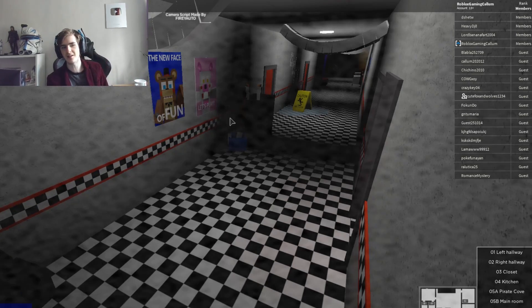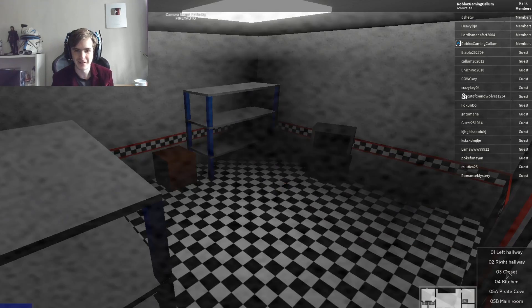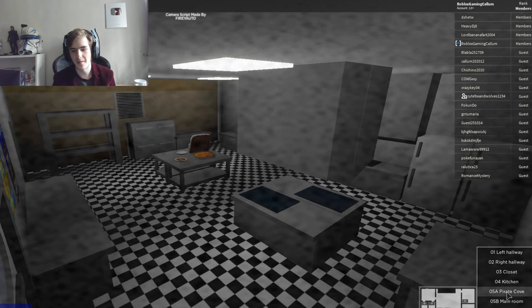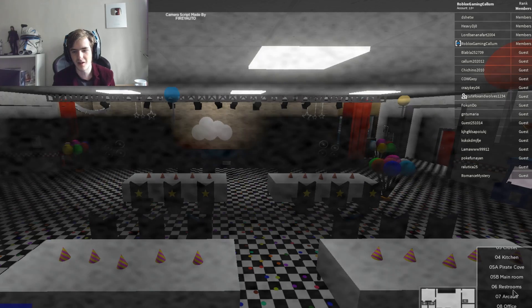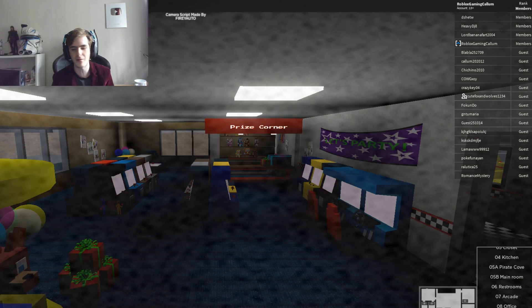We've got the left hallway — it's the hallway and it's left. We've got the right hallway, which is just like the left hallway except it's right. We've got the closet full of closety things. There's a kitchen, a pirate cove, a main room, restrooms, arcade, and an office. That's a very nice office and also a very nice arcade — I want to go find the arcade.